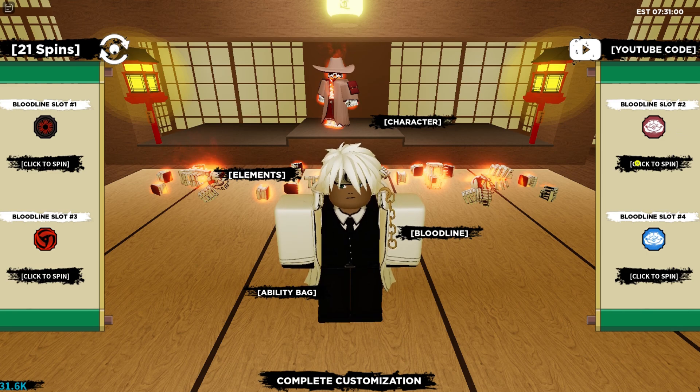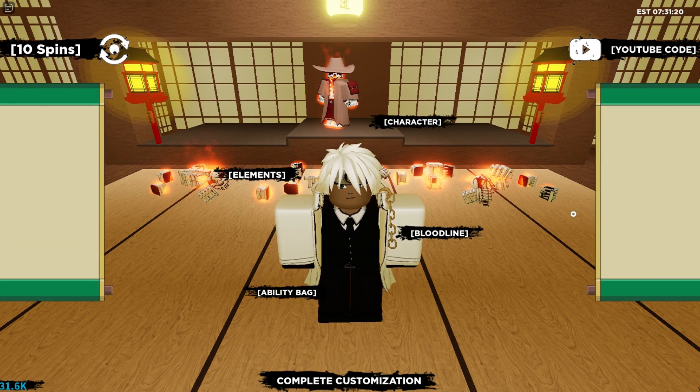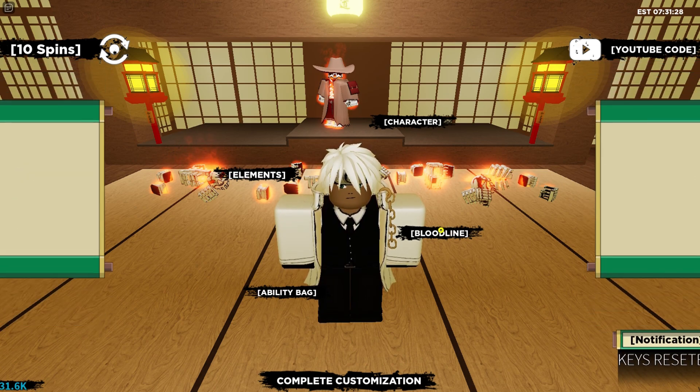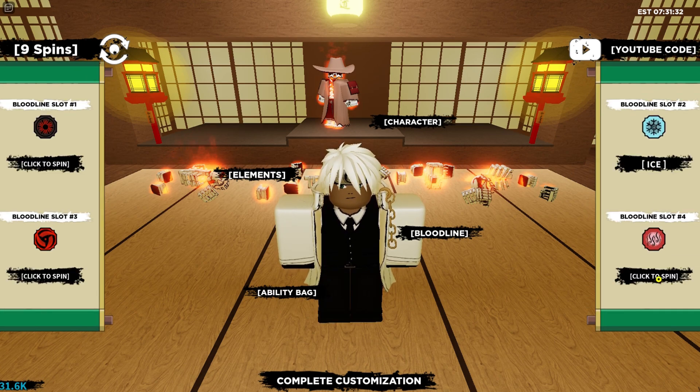You guys always ask how I always get the new bloodlines — this is what I do. Now if all those methods fail and I still don't get anything, then I just buy it. I'm going to keep spinning right now. I'm at 10 spins, so I'll go to my ability bag, reset my keys by equipping Satori Ren, then use the rest of my spins. I don't think I'll get anything good since it was only 21 spins — I recommend doing this every 50 spins. The last time I told you guys about this method, a lot of you gave positive reviews.